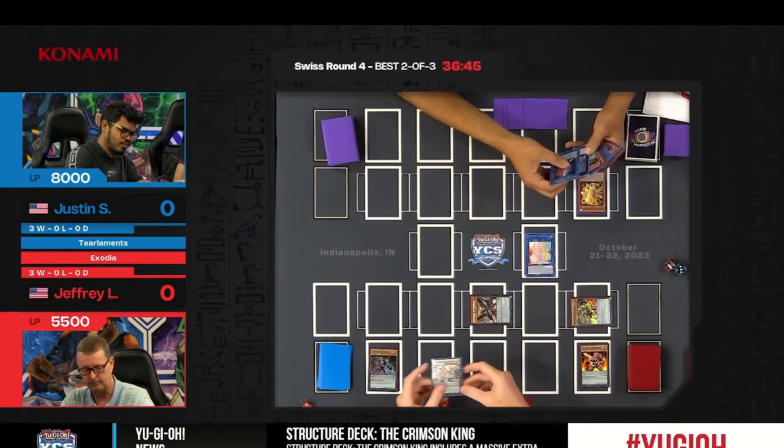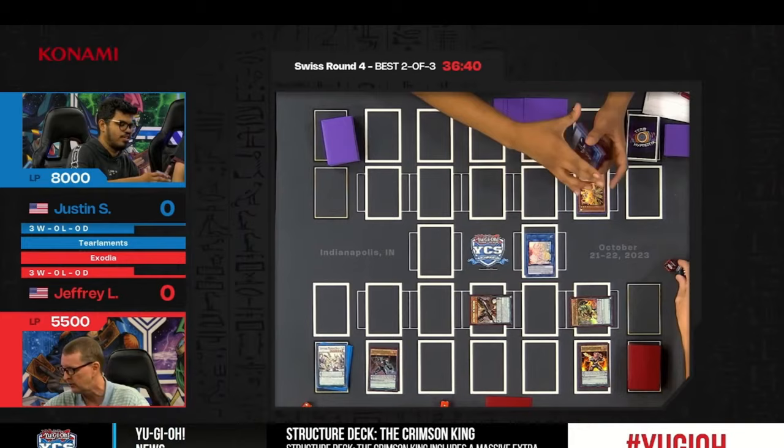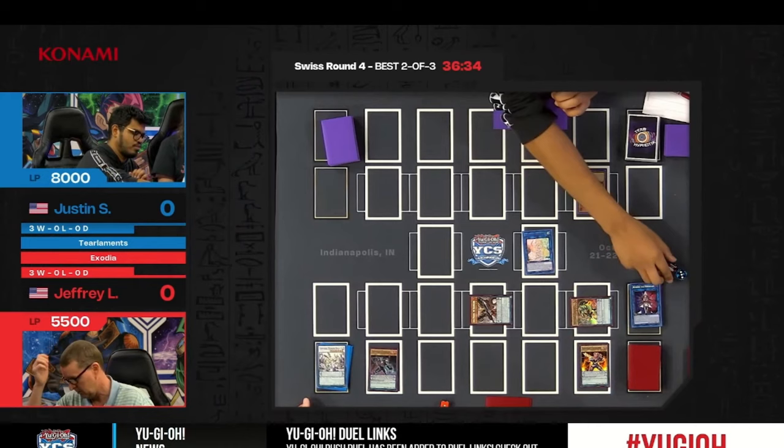There has to be a reason he sent that to the graveyard. The pendulum zones count when Selene counts spells on the field and in the graveyard — that's a lot of counters. Typically, three is the threshold for the special summon. Removing three counters from Selene, we are summoning back Blue Dragon Summoner.